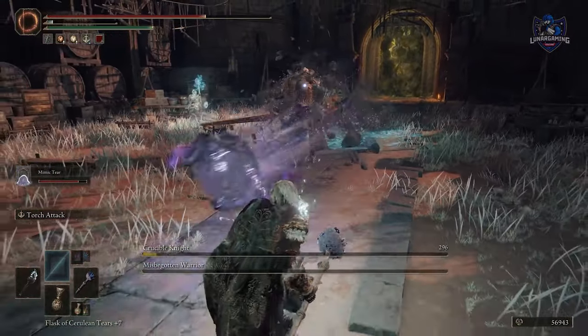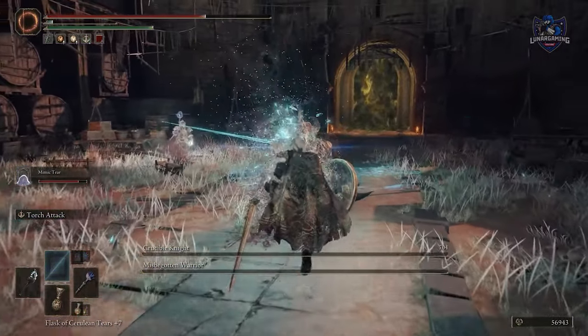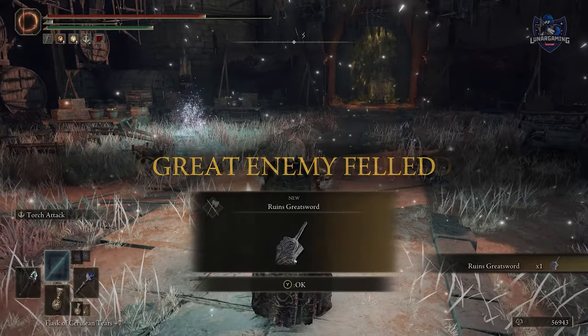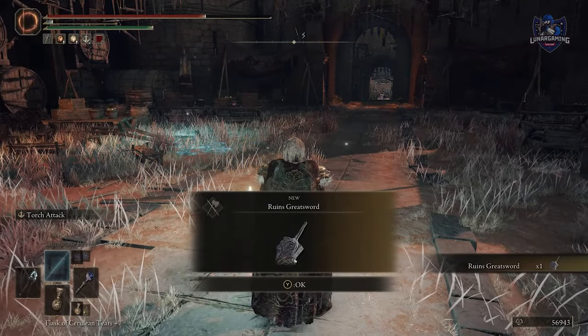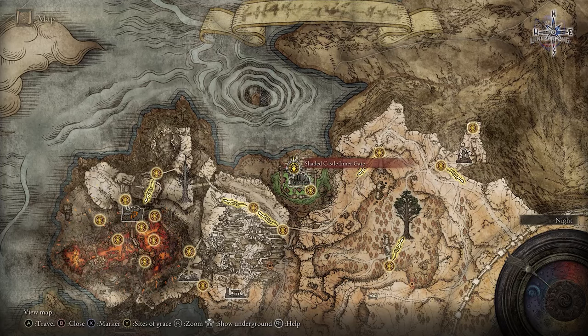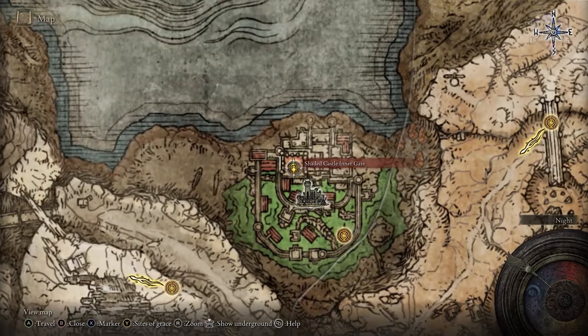then you can go back and speak with the Executioner, who's in the church just before the Radahn boss fight after you've defeated Radahn, and then all the enemies will respawn in the castle, so don't worry, this is not missable. The Marais Executioner's Sword is a reward for defeating Elemer of the Briar at the end of the Shaded Castle in the Altus Plateau.